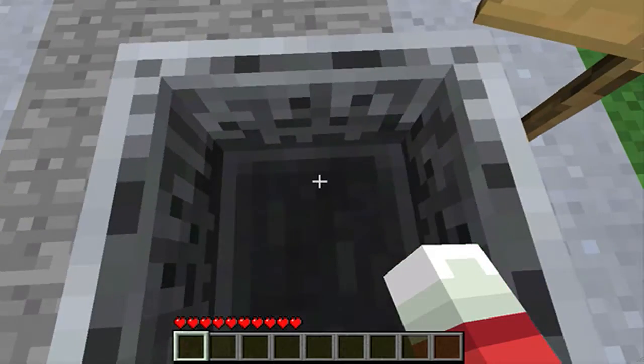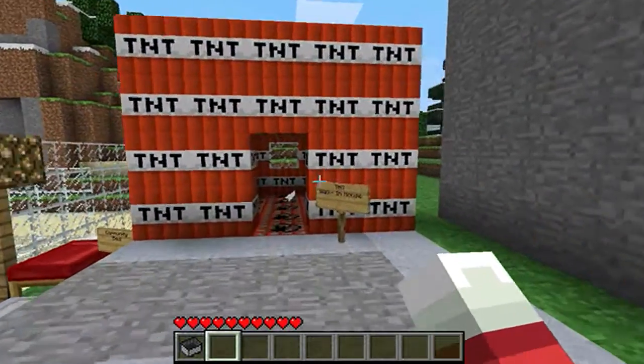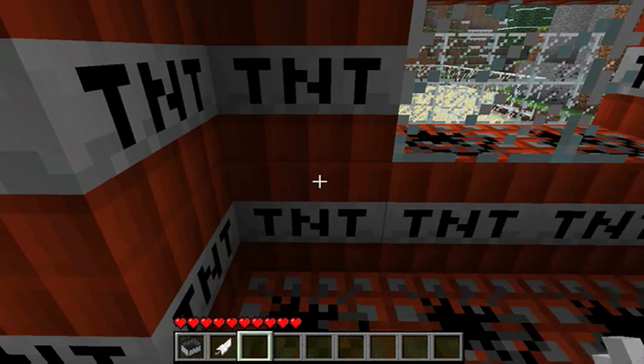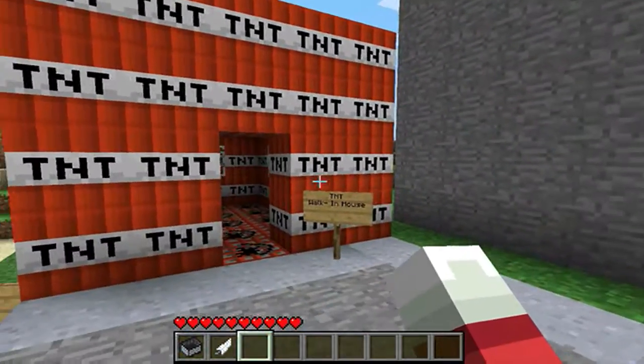Welcome to my third town. This is my walk-in TNT house. Why is there a feather here? Random feather.